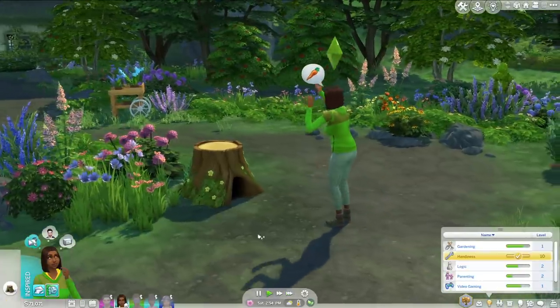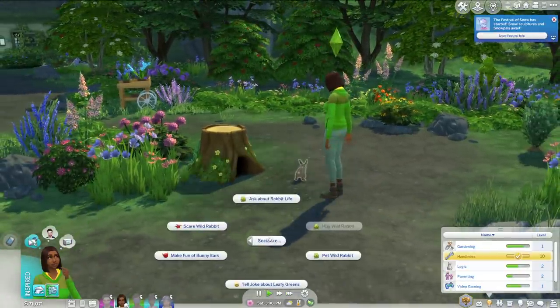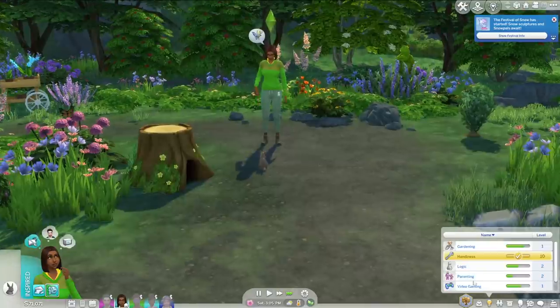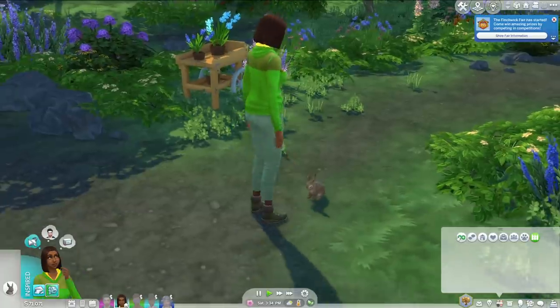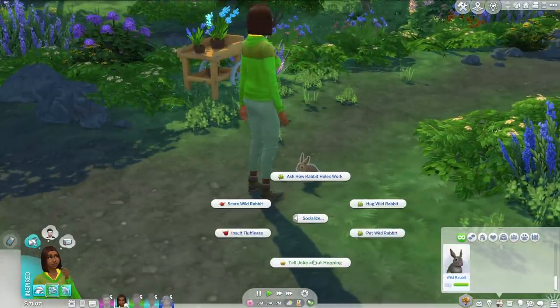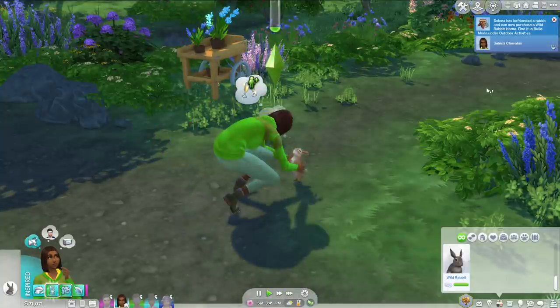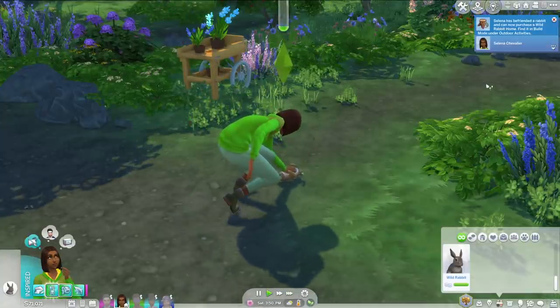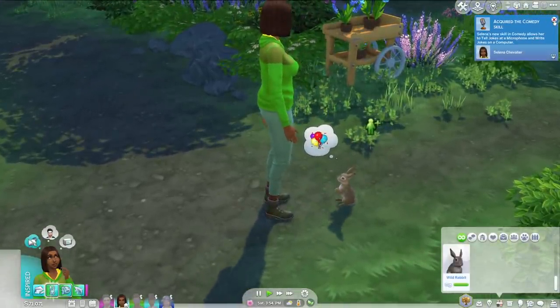The next thing is a more recent addition — the Cottage Living birds and rabbits. You'll see these bird trees and wild rabbits around Henford on Bagley. Unfortunately, they don't appear anywhere else in the world unless you use mods to place them in other worlds. But if you raise your relationship with these animals enough, you'll be able to add their homes to your home lot, which is really fun. You can find these wild birds and wild rabbits just hanging out around Henford on Bagley, and the birds do have little trees they hang out in.